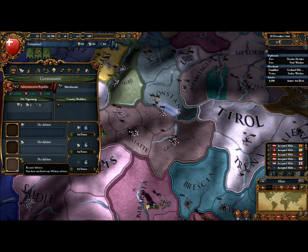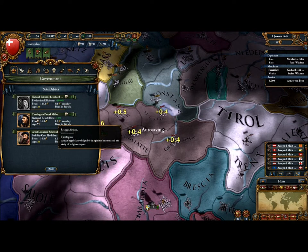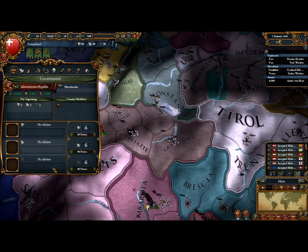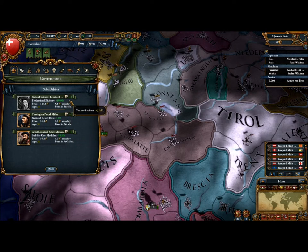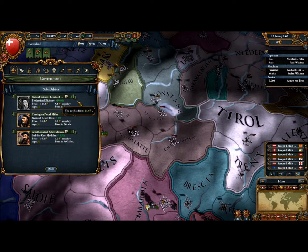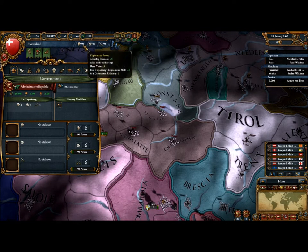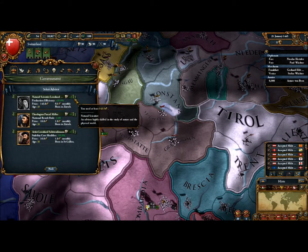Advisors are still present. They still have their little special abilities, like increasing your production efficiency or reducing your revolt risk. They have an additional ability in that they increase the amount of power points you get in their respective statistic by a certain number — your lowest end guys give one, and then as much as three. The plus-three guys are really expensive, as you can see — it's 143 just to hire him and then nine a month in upkeep. So if your monarch is really lacking in one area, you can hire an advisor less for his special ability than for the additional power points he'll give you every month.